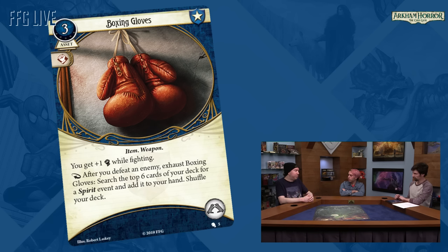He can fight by himself — he's got five base combat, so sometimes that's just good enough to knock enemies down. As for other investigators, most guardians tend to like to get their firearms going, so I'm not sure too many would want boxing gloves, but it could be a fun challenge. Mark Harrigan could definitely make use of them. And it would be really funny to Versatile boxing gloves into Calvin, because he could take spirit events.